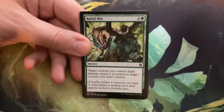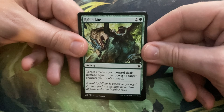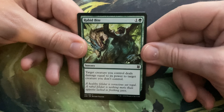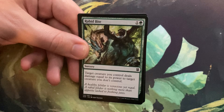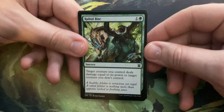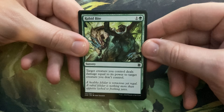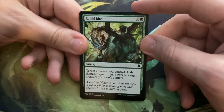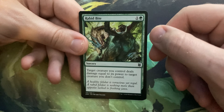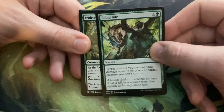Our next card is Skyclave Shadowcat for three and a black — it's a cat. One and a black: sacrifice another creature, put a +1/+1 counter on Skyclave Shadowcat. When a creature you control with a +1/+1 counter dies, draw a card. He's a 3/3. So you sacrifice a creature, get a +1/+1 counter on it, and when that creature dies you draw a card. That's pretty solid — I really can't complain about that.